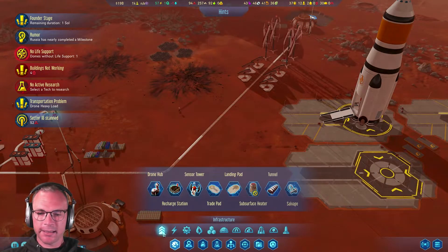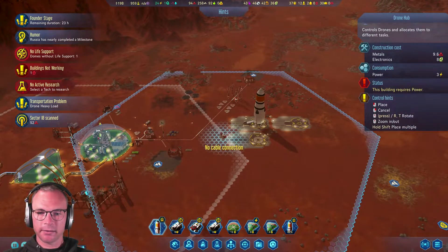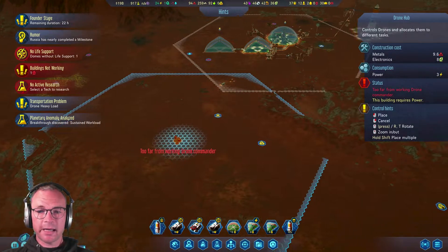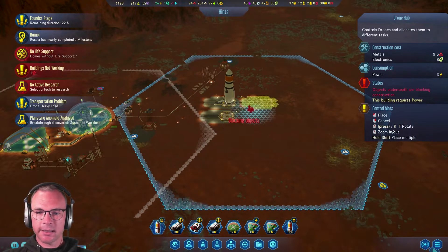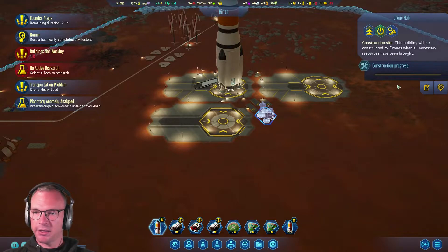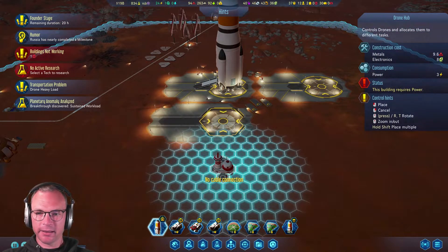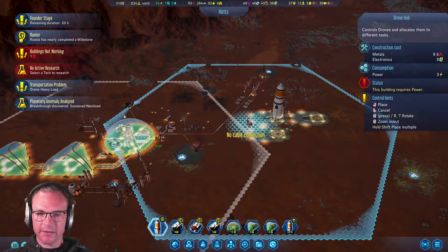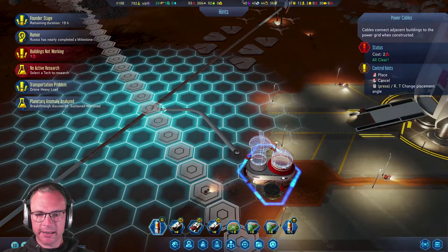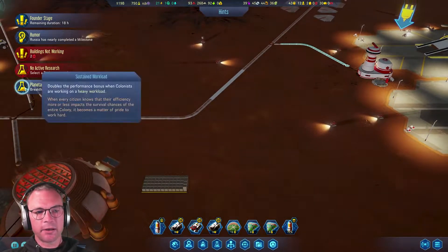Let's get some stuff down here. Let's get our new drone hub - where was the last one? We want to cover sustained workload, so let's get it here. Actually, cancel that - it needs power and I'm not sure how to get power through these. Let's put it with a little overlap here, and then once that's down we can get some cables connected back to the grid. The cables are a bit weird on this one.